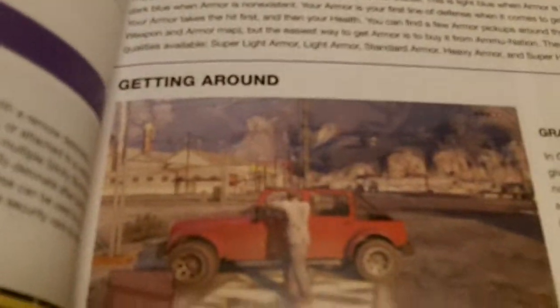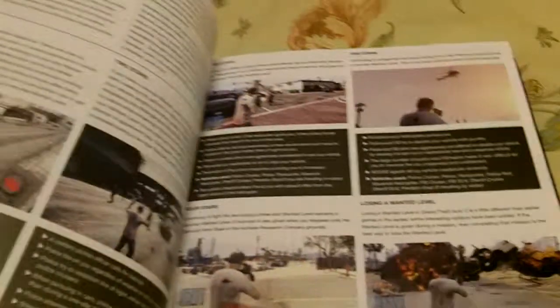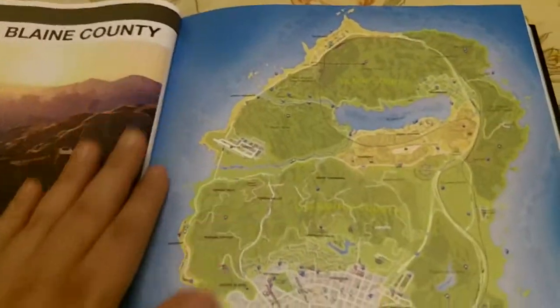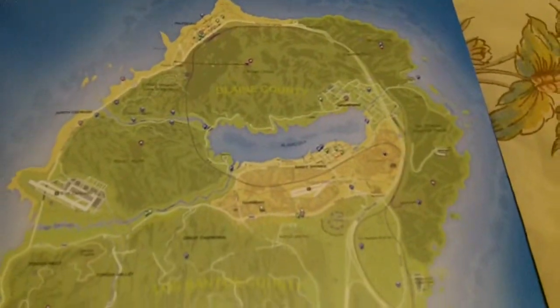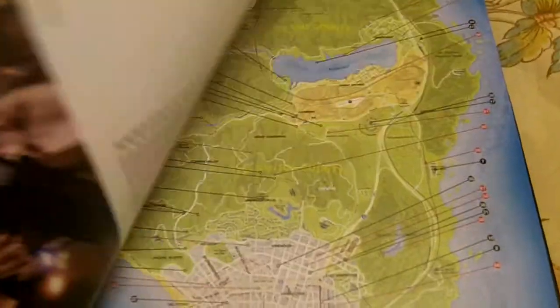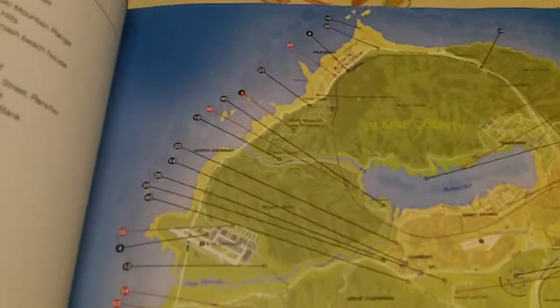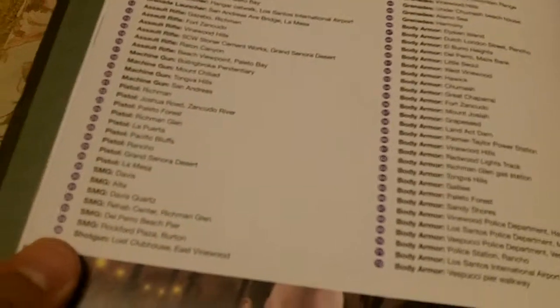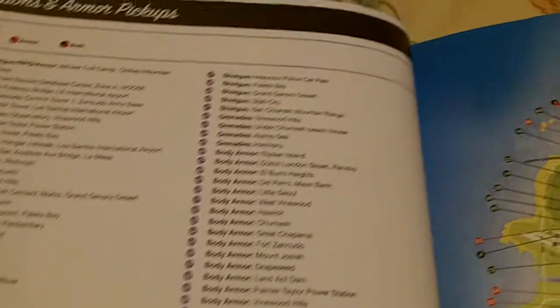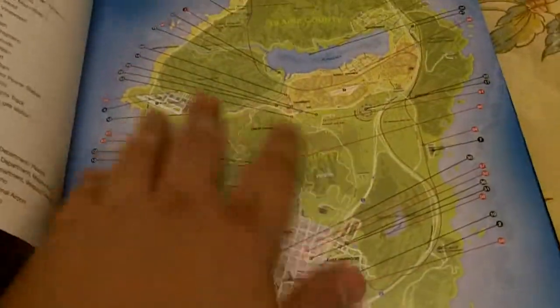Getting around — talks about all the different vehicles. Here's one of the maps. Very nice. This is a huge open world game, so maps are definitely essential. Everything is pointed out and labeled in detail. You have all your body armor, all the sniper rifle locations. Map legend, and then you have your map here to go with it.